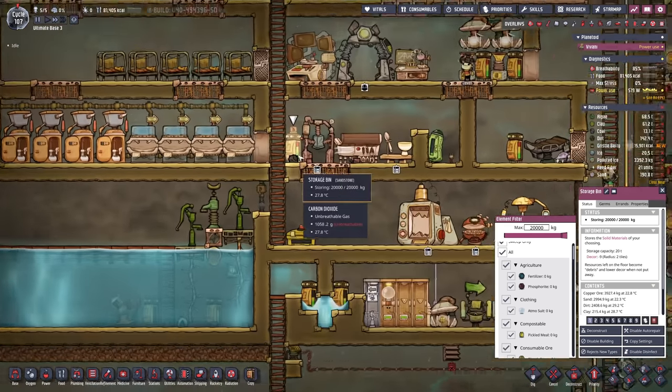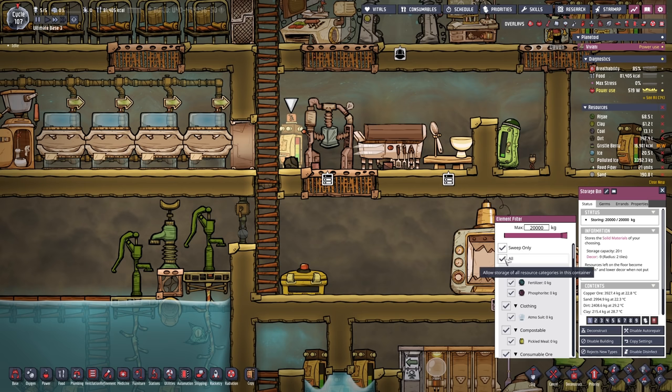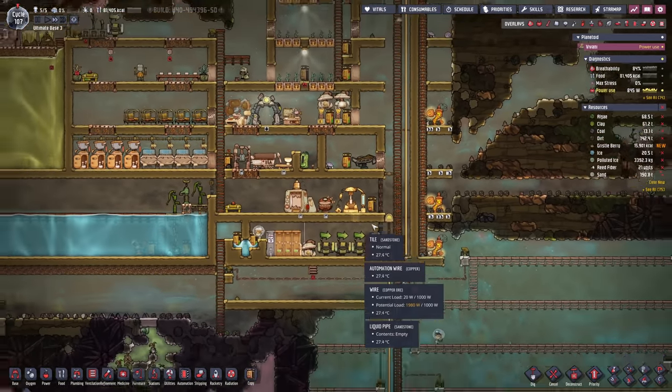I just noticed we had an idle dupe and that can only mean our storage bin is full. Slowly but surely we need to think about a more infinite and permanent setup so I don't always have to empty this bin for my duplicates to continue working.